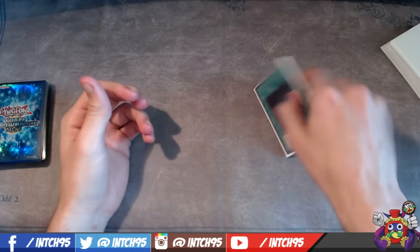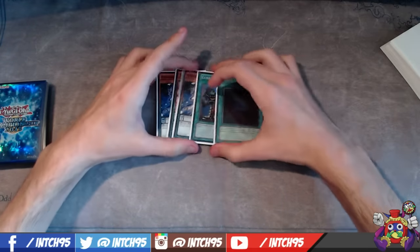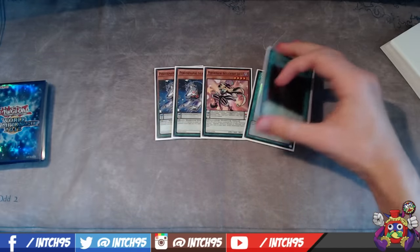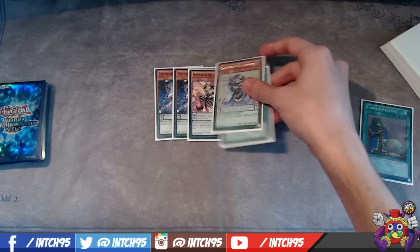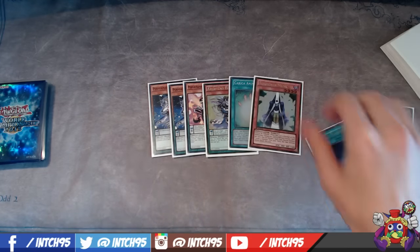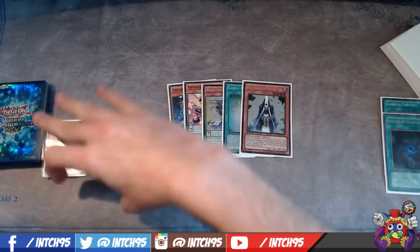If people want you to go second once they know you're running traps, drawing them going second is a huge condition of you winning. One of the things I didn't mention was Allure — I think Allure is a really cool thing about this deck because you have a lot of Dark monsters. I run the second Silver Claw. In this case I would go Upstart first, then you get Allure here, draw two — Soul Charge is really strong, I really like that.